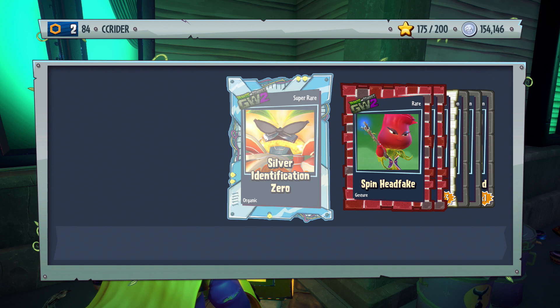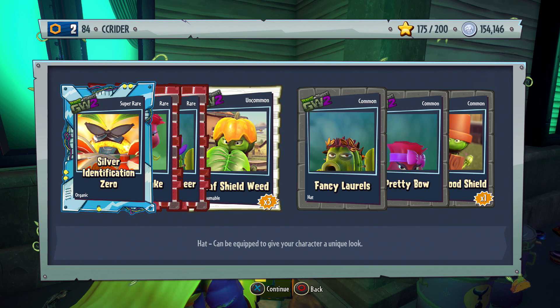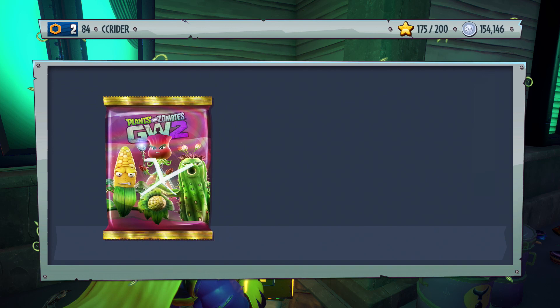Let's open up some Fertilizer Fun Packs and see what we get. Some good stuff right off the bat — ask and I shall receive, we get a gesture. The Silver Identification Zero, Spin Head Fake, Souvenir Pioneer, Leaf Shield Weed, Fancy Laurels, Pretty Bow, and Weed Wood Shield.